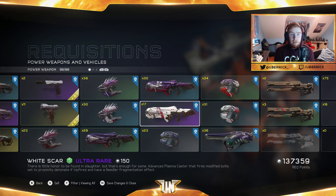Nick here today bringing you a brand new Halo 5 video. Today we're doing another first time using — we're using the White Scar, which is an ultra rare Plasma Caster. The Plasma Caster is something I never ever use in this game, so the White Scar is definitely something I've never even considered using. Hopefully I do somewhat decent with it.